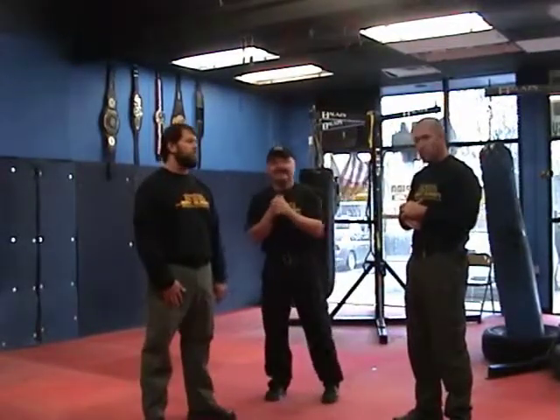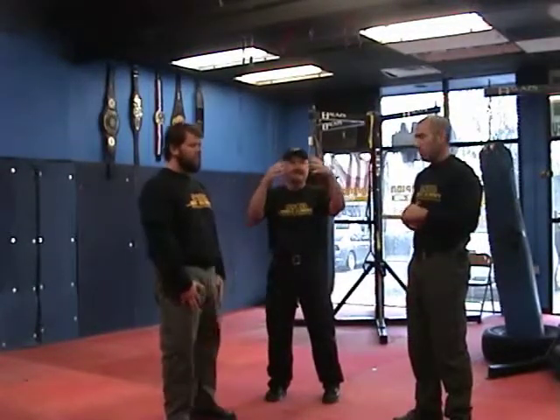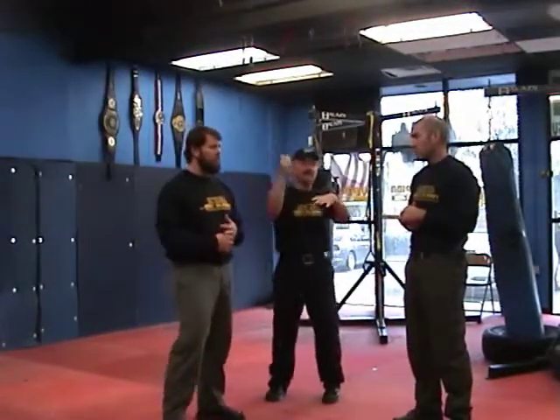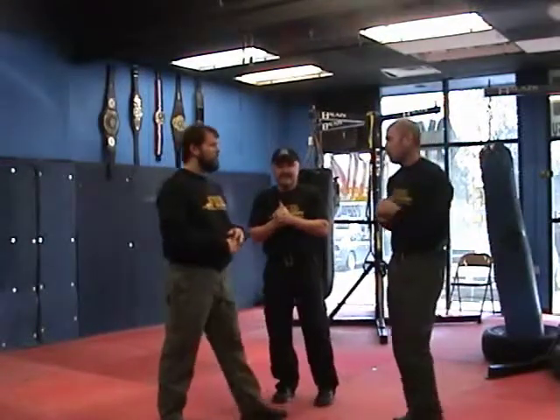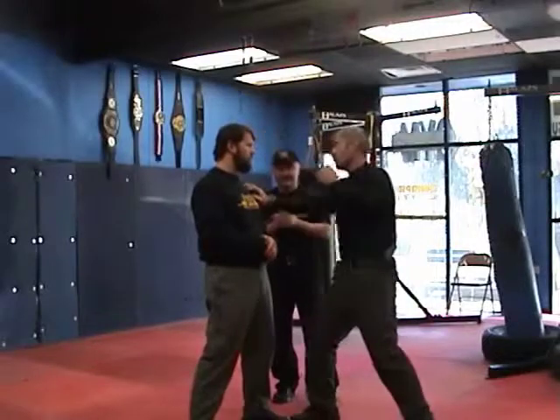The next one is the hammer fist strike. The hammer fist strike comes from the same area, but it's a natural response — striking down. Mike will show you the hammer fist strike coming straight down. It's hitting the bridge of the nose, hitting the head, hitting whatever you can hit. Your attacks are under duress.